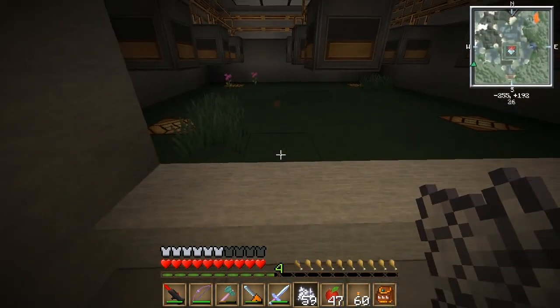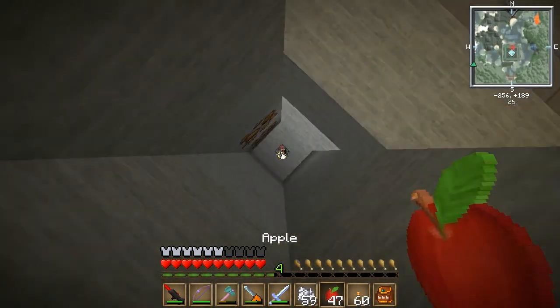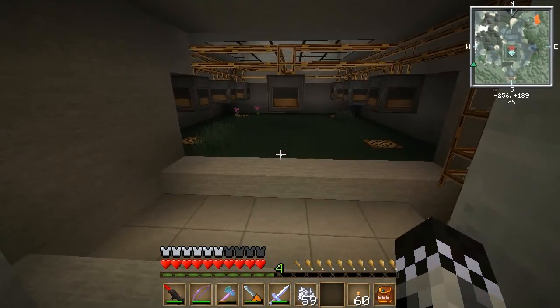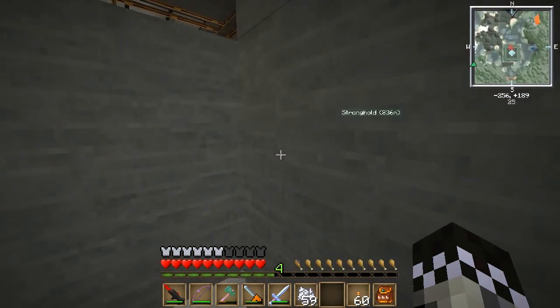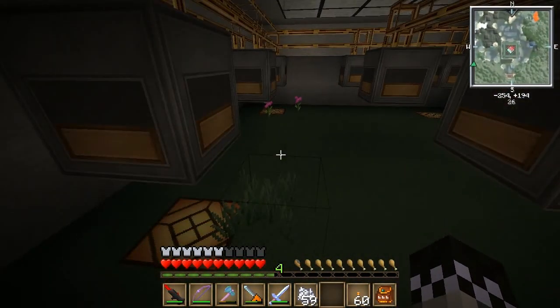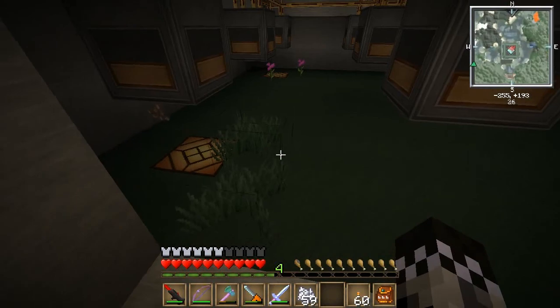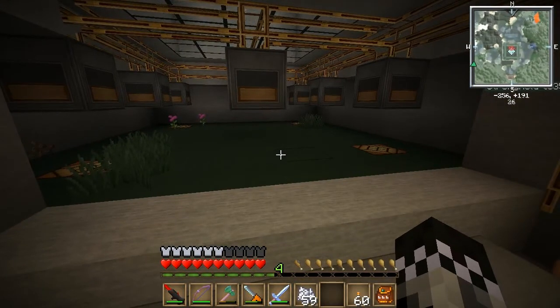So I came up with this design — let me slow down the timer. You can kind of see how it's going, but basically the lights come on and a deployer right-clicks the bone meal underneath the ground. The bone meal is directly beneath this one in the center. Then all the plants show up, then the lights turn off, and everything breaks.